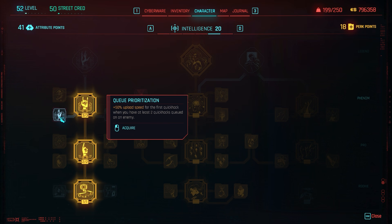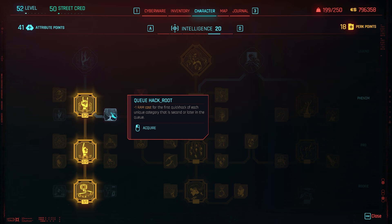Queue Prioritization gives plus 50% upload speed for the first quick hack when you have at least two quick hacks queued on an enemy. However, this one did not work in my testing — most quick hacks have a maximum three-second upload time, and I tested a three-second one and the upload time was always around three seconds regardless of queues.